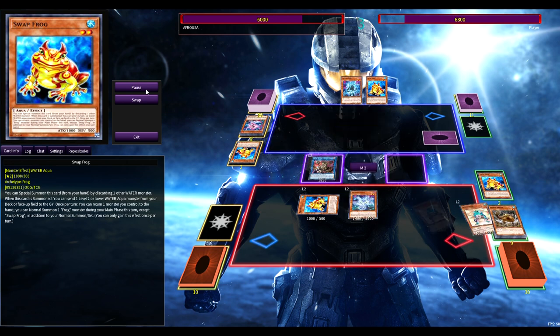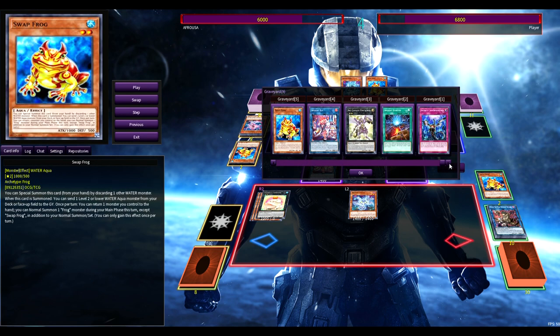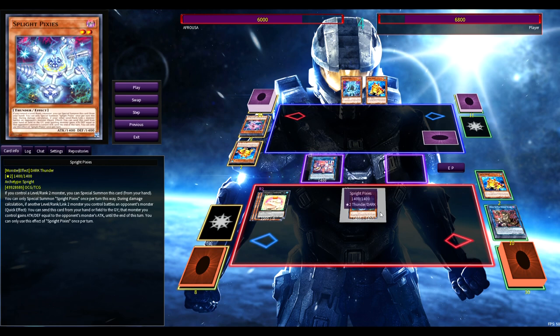I decide to take his Pixies and link off with it — use Elf to get a Swap and make Toad. You might wonder why I went for Pixies instead of something else. The only real option was Pixies or going into his Gigantic. I go for Pixies because, going back to skill, I'm thinking ahead. That's a big thing in Yu-Gi-Oh: thinking turns ahead, even planning your side deck during game one.